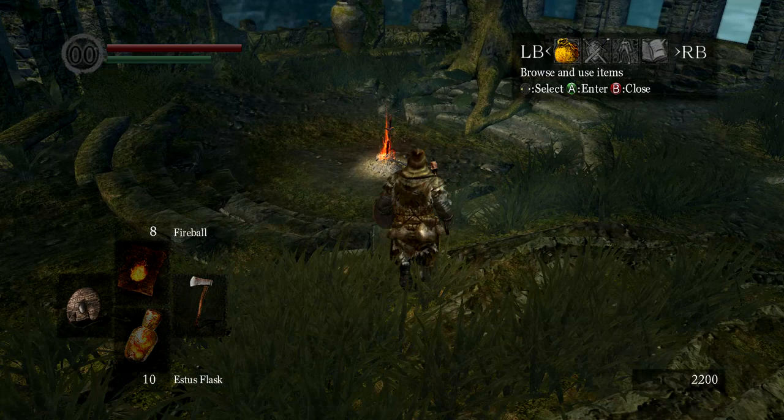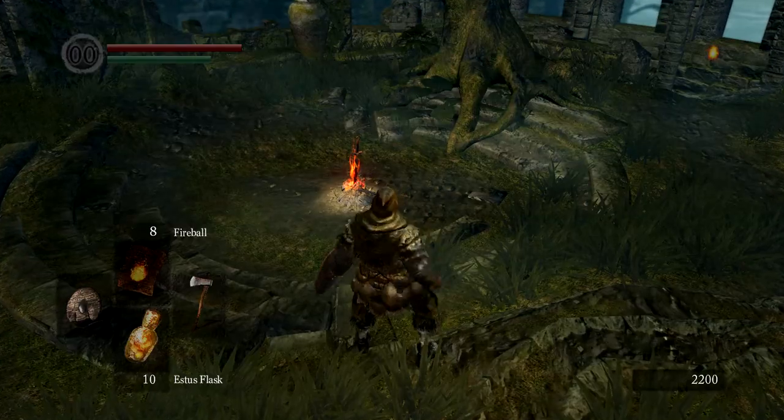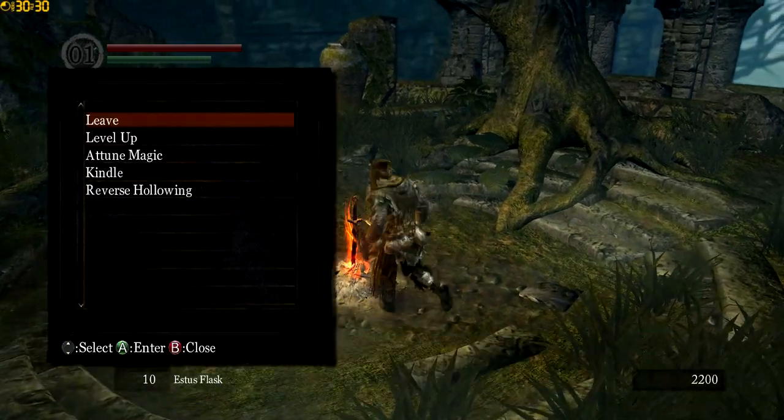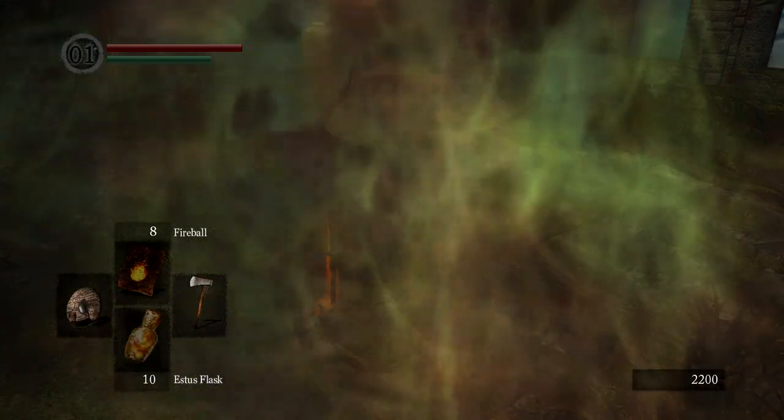One of the first things you have to do is get the humanity there by the corpse by the well. Next you should reverse Hollow.